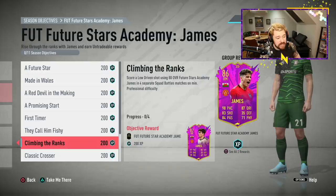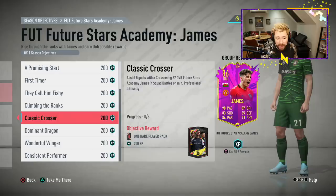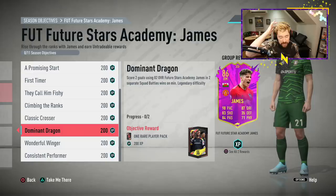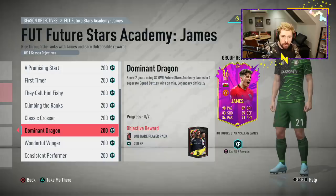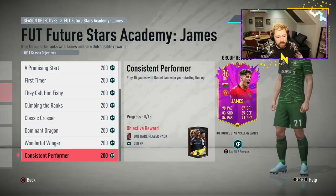The 82 James is also position-changed to right midfielder and is a much more usable card. Once done, the next objectives are 'Classic Crosser': assist five goals with crosses using the 82-rated James on professional difficulty in squad battles; score two goals in two wins on legendary difficulty — I have a video linked in the description on how to beat the AI easily on legendary; and get an assist using the 82-rated James in eight squad battles wins on world class difficulty, which is easy when combined with icon swaps.